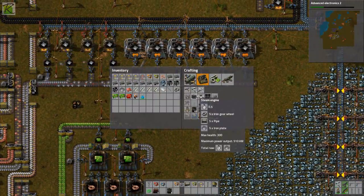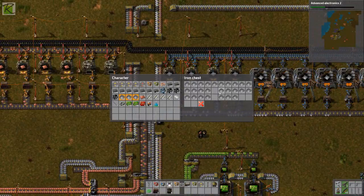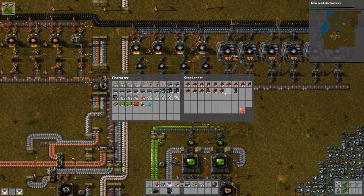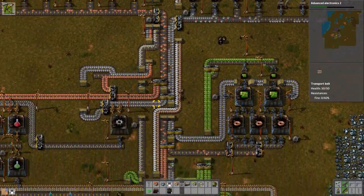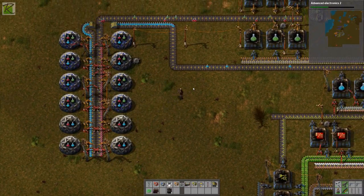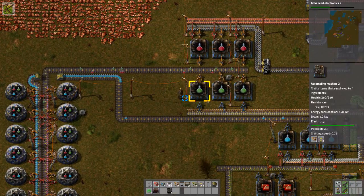That's starting to look pretty good. Let's put some lights in there — I need iron plates. I have a nice iron plate stockpile right here. I'll make about 10 lights. There's a turret, stone furnace, and a bunch of wood in here. I also have a blue science pack for some reason — let's go put that in somewhere.